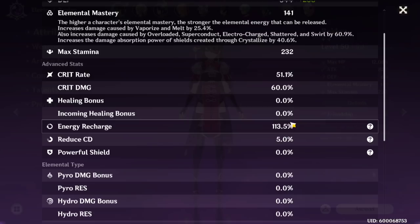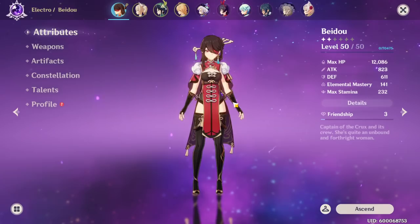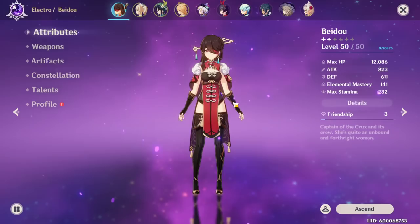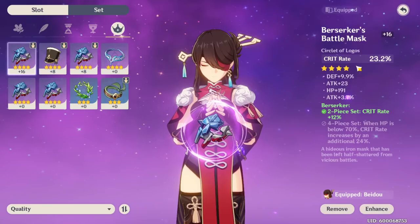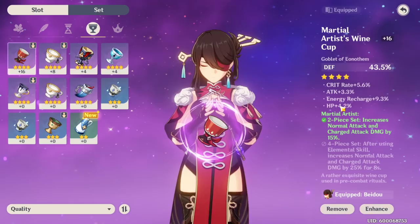She has 113% energy recharge, which is really nice — the extra 5% is coming from a wind buff, so that's just whatever. This is how I built my Beto. Attack and HP are your primary go-to's. You can build crit too, but you don't have to — I built crit because that's how the artifacts rolled out for me. All the artifacts with crit rate have really good substats on them: attack percent, defense percent, HP, recharge — these are all mandatory stats for me.